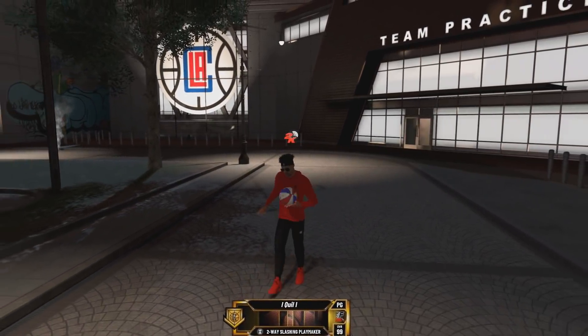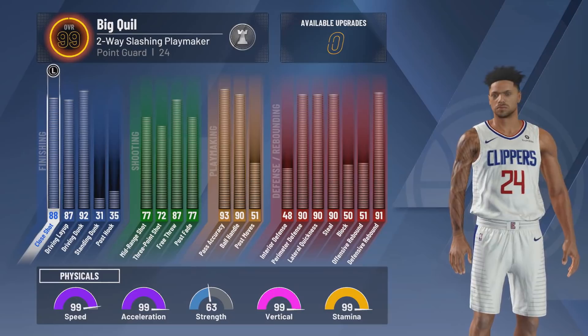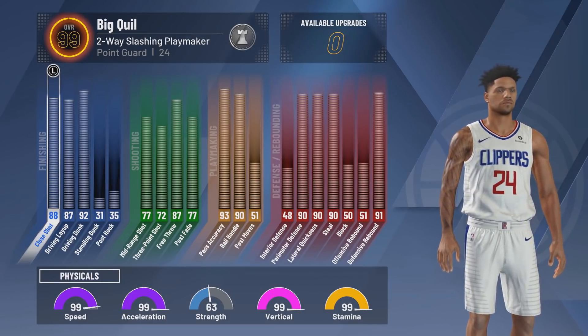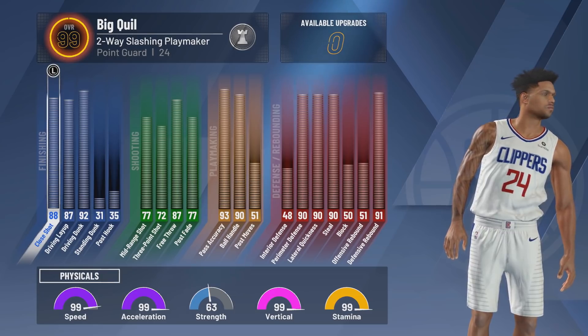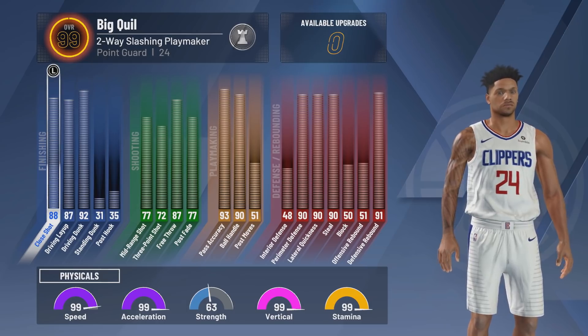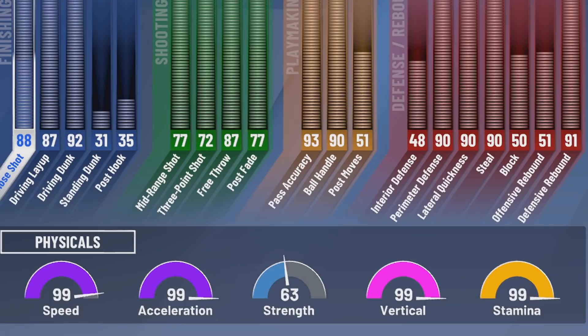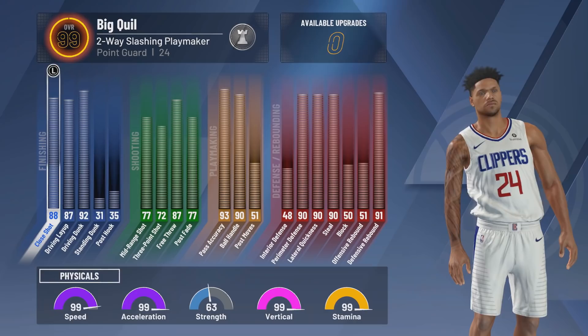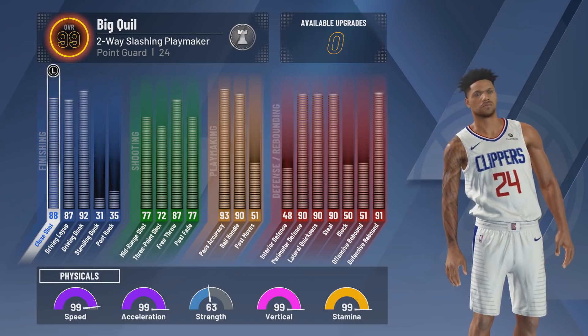I want to show you guys my attributes and my badges. These are my attributes at 99.9 overall. I'm sure you guys know how to make this build — if you don't, I'll leave a link in the description to my build and jump shot. You guys see right away on the physicals at the bottom: 99 on four out of the five categories.